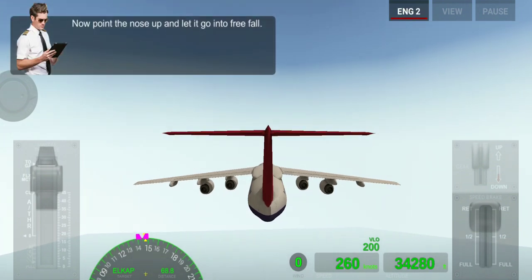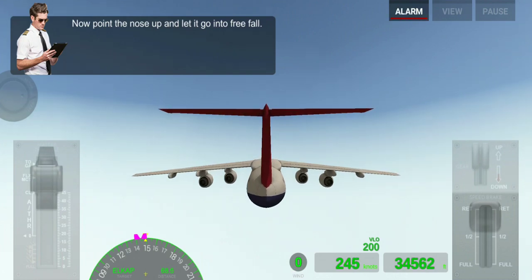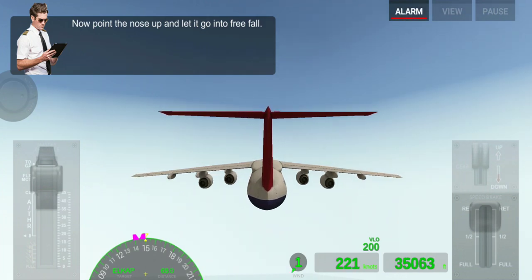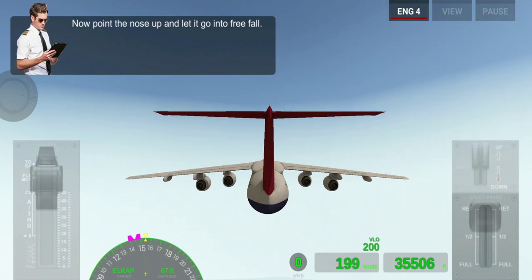Now we have to point our nose up and let the plane stall. When our speed is too low, we are going to lose our altitude.